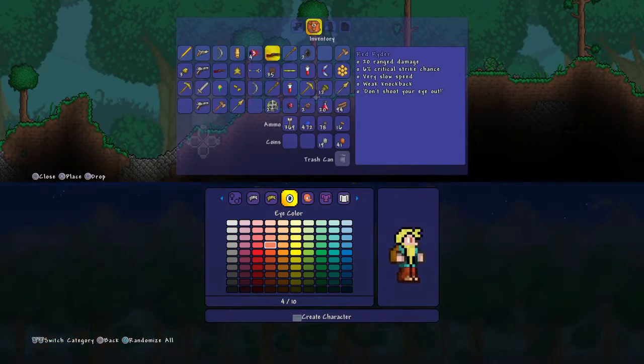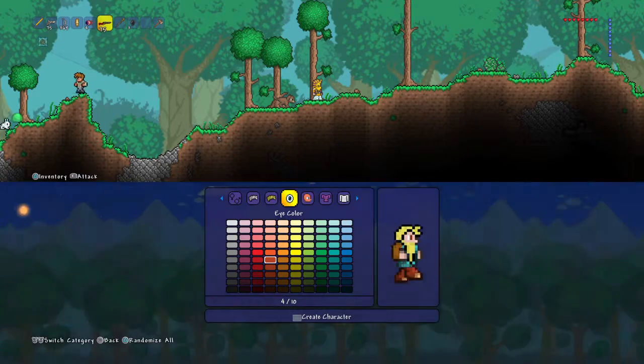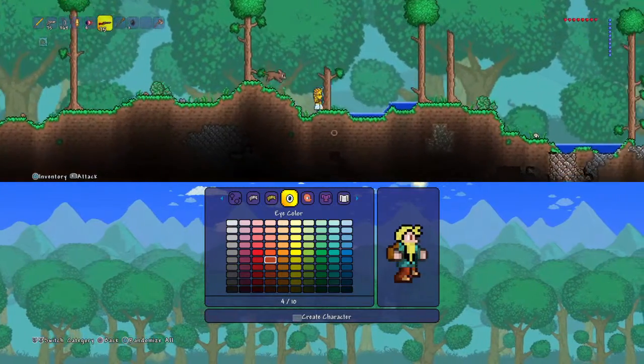Oh, I have a red rider, look. That's cool — I think that's like a brownish. I'm making it look kinda like me in real life. I don't actually have a beard.